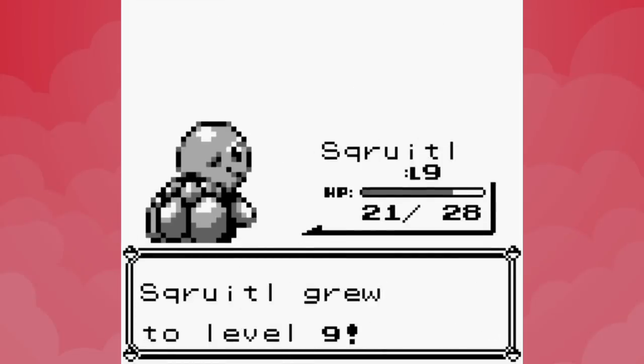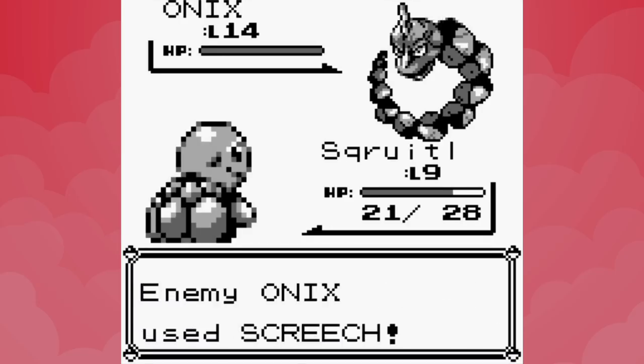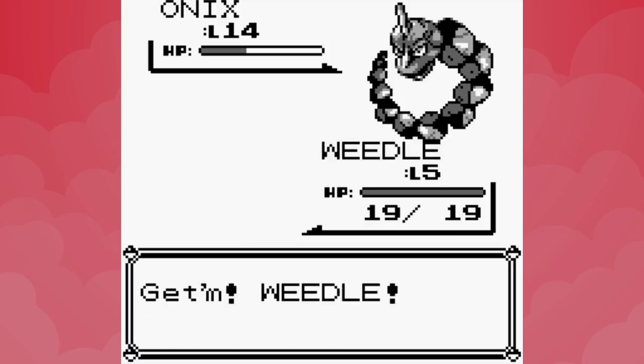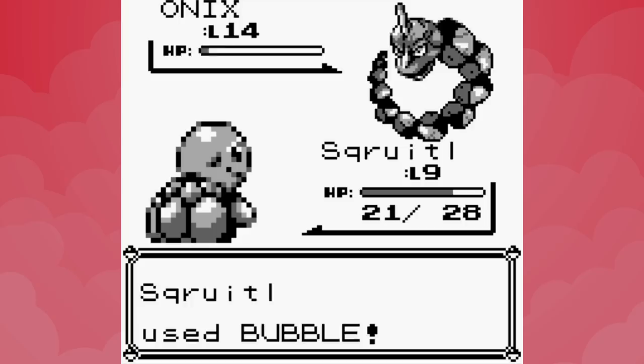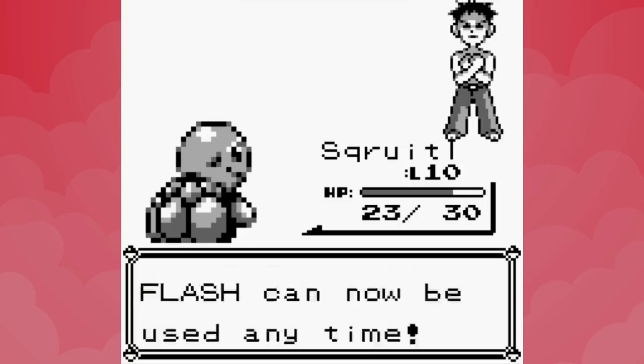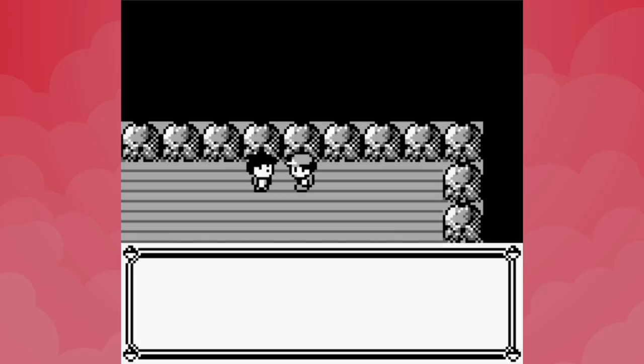After Bubble finishes off Geodude, Brock sends out Onix and calls for Screech. We switch out following a quad-effective Bubble because of the defense drop, but it was unnecessary — Onix uses Bide instead of attacking, so when Squirtle rejoins the battle, Bubble hands us the win. That's one badge down and seven moves burned, but Brock hands over the TM for Bide, so we've got an extra attack to use.